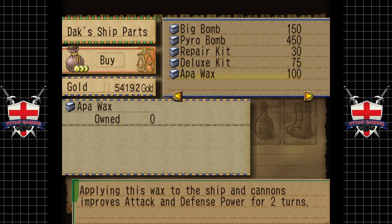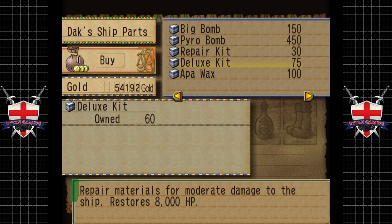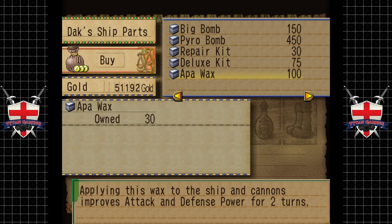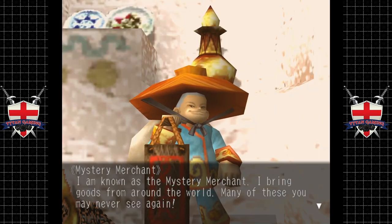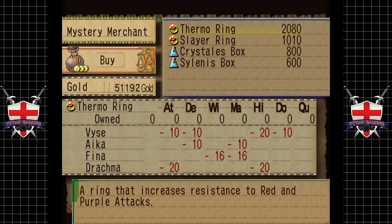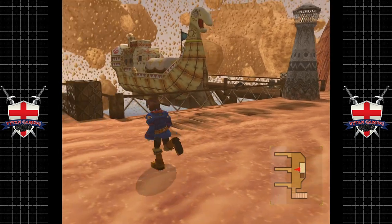There's something that improves attack and defense power for two turns — Deluxe Kit, not bad. Repair kits are probably completely obsolete now so not worth it. Let's grab some of the other stuff — cool. The mystery merchant says 'I bring goods from around the world, many you may never see again.' Thermo ring — no good. Slayer ring — no good. Well, that was a big old pile of nothing. Let's go save and fight this guy.